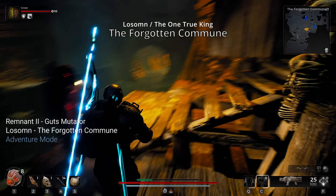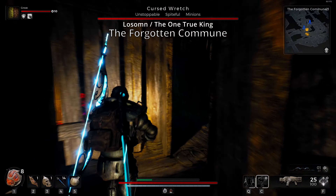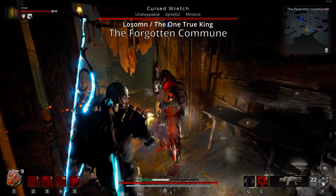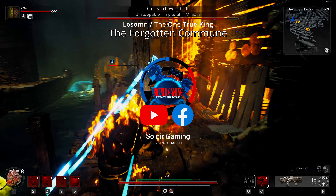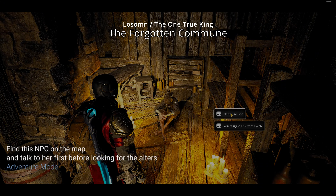Hello everyone, welcome to another video of Remnant 2. Today I'll be showing you how to get the new mutator Guts. This is available in the new DLC, The One True King, and it's available in the optional map the Forgotten Commune. In order to get this started, you have to roam the map until you find this NPC.